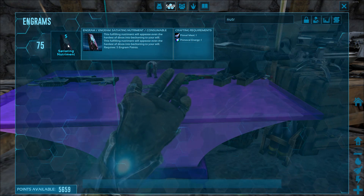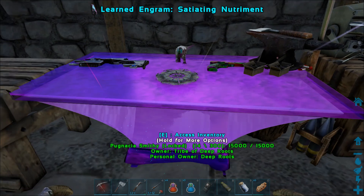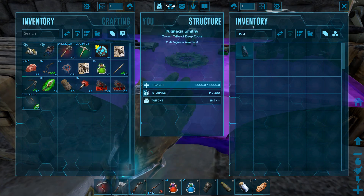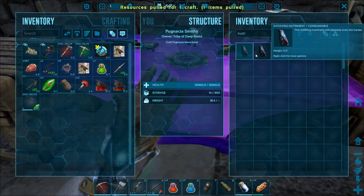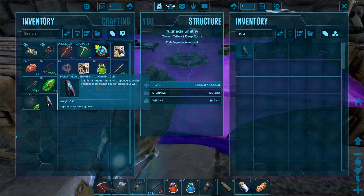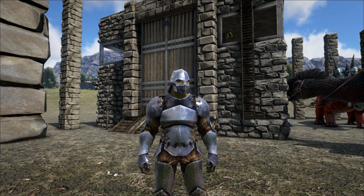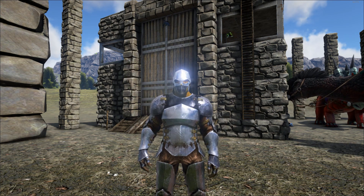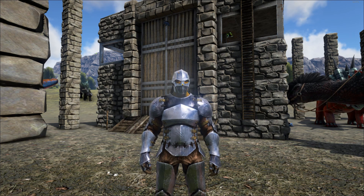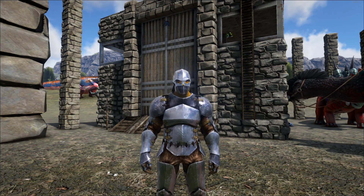Let's go get this nutriment — that's what we've been after the whole time. It's pretty cheap, just got to have an energy. Got it learned — let's see if we can craft one. Yes sir! Glorious moment — this is what we've been after today: the nutriment. Sweet, we got it. That's about it for today. Thank you so much for watching — hit that like button, smash that subscribe button. I'm on my road to 500 subscribers. This has been Pugnacia modded ARK — thank you guys for watching!